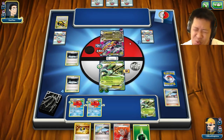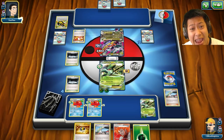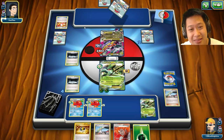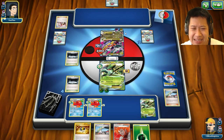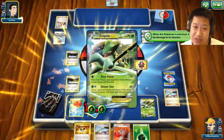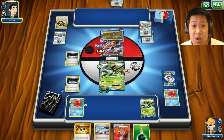Even without Ariados I've still got this — I think this is it. He pulls a first seeker and Trainer Mail into a draw supporter. But how are you going to win? Pokémon Center Lady — he's going to heal it up! I can't believe he pulled out everything he needed. He's going for the Octillery, not the Sceptile. Oh, this is so close.